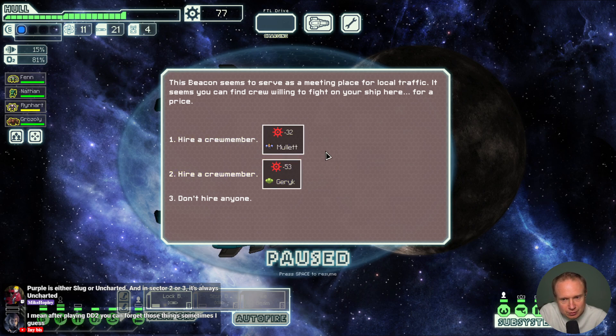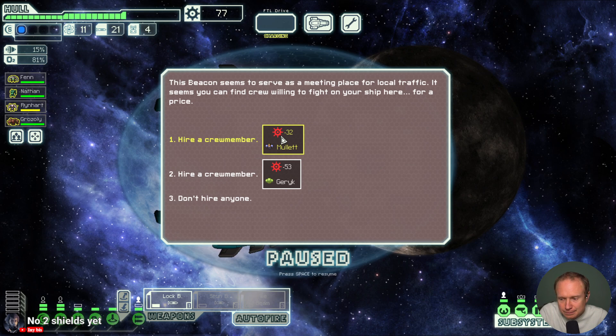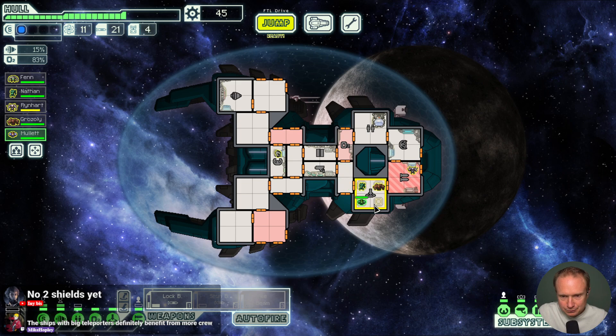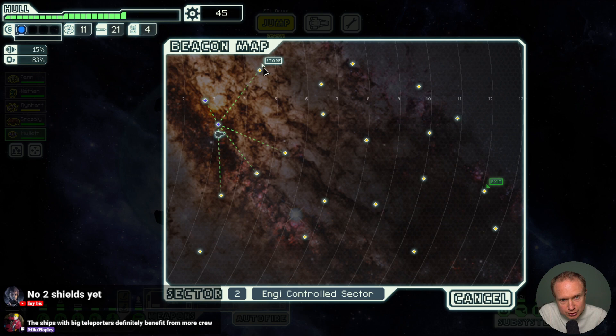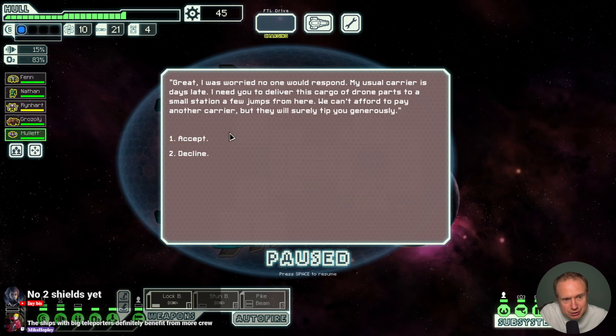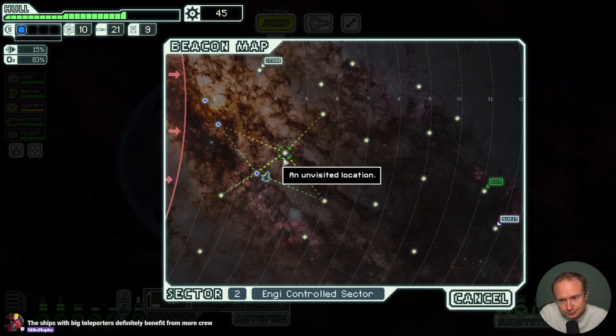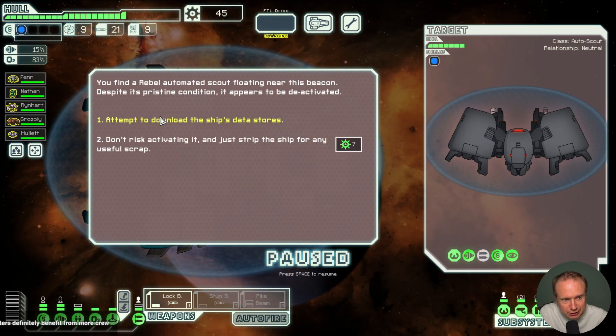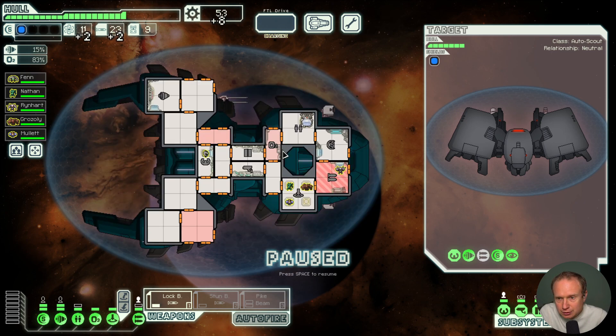One, two, three, four, five — all right. Another crew member is another crew member, that's what my pappy always used to tell me. Slugger, uncharted — for sector two or three it's always uncharted. I don't think a Zoltan is a good pick here; I don't think we're going with those strats. I feel like we could do better than a human for our boarding party, but overwhelming numbers is just good early on. This is our cheapest person and we can put them to work in the coal mines later. I have one, two, three, four — counting everything twice because of that snafu early. One merchant sees me — mass broadcasting, yes we will respond. We get five drone parts — cool. We might be able to get there.